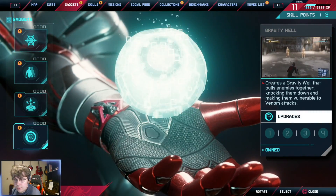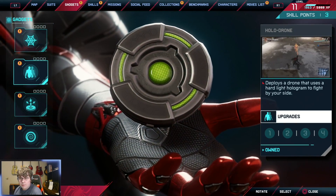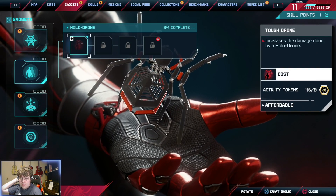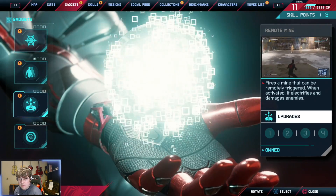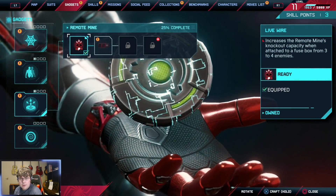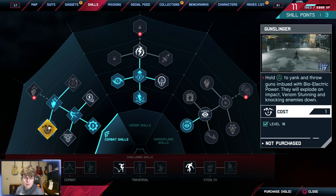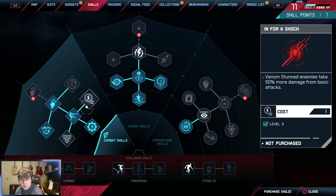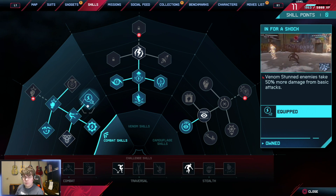Also get a suit mod, might as well put that on. So we should be able to upgrade gadgets — I want to upgrade the holodrone. That requires some activity points, but it makes holodrones a little more helpful. And then we have some skill points we can use. We can do the Gunslinger. I think those will do in terms of skill points.